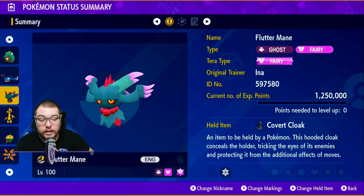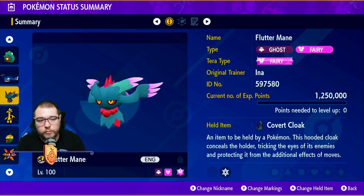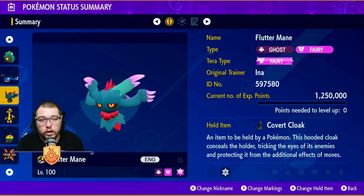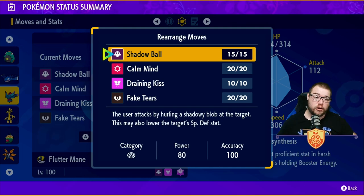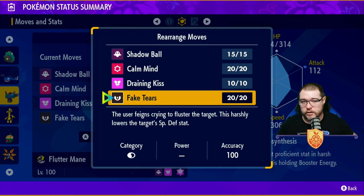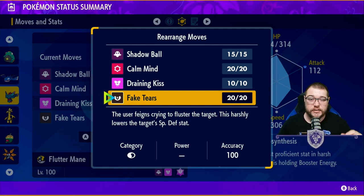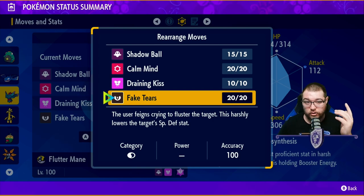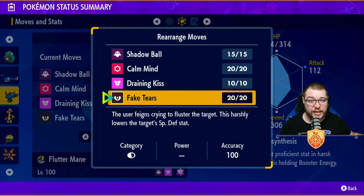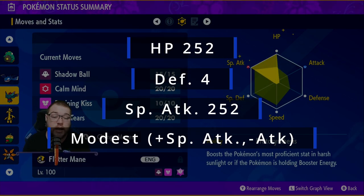Coming in at number three is Flutter Mane. It's a Ghost/Fairy type running a Covert Cloak so you can't get paralyzed or hit by secondary effects — highly recommend Covert Cloak for this set. The moves are Shadow Ball, Calm Mind to raise Special Defense and Special Attack, Draining Kiss to heal up, and Fake Tears to harshly lower the target's Special Defense stat. If you get to minus six, your Shadow Ball does massive damage and Draining Kiss heals you forever.